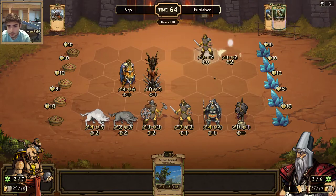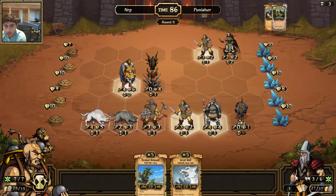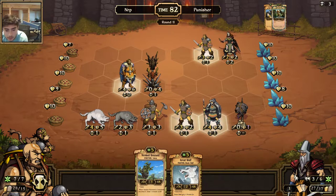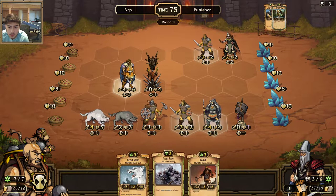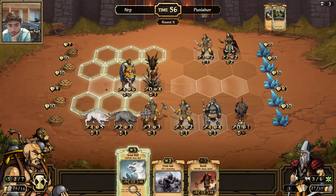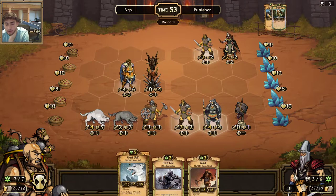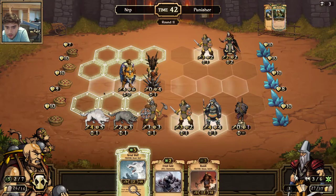The Brute moved up — okay, that doesn't really concern me now. The Brute's out of the way. This Jarl is going to have a wasted attack because I kept him behind — maybe I shouldn't have, probably a stupid move. Let's get a Rallying — Frost Scale, No ID, Frost Scale. Frost Scale is interesting — it would lower his attack but it also hurts me. I'm just going to play the Grey Wolf because the Frost Scale would allow him to still kill this, and it doesn't really change much. I'll play the Grey Wolf and move up.